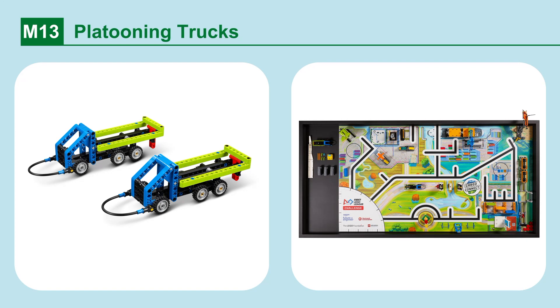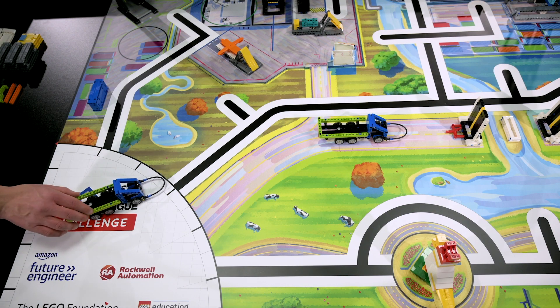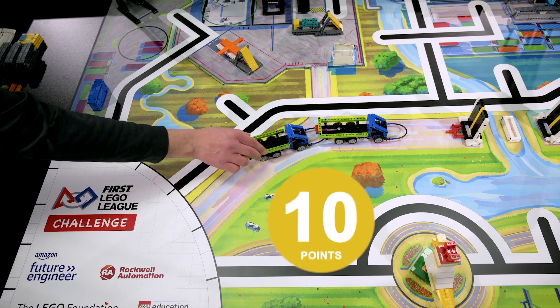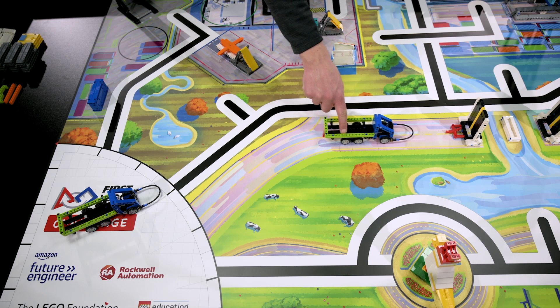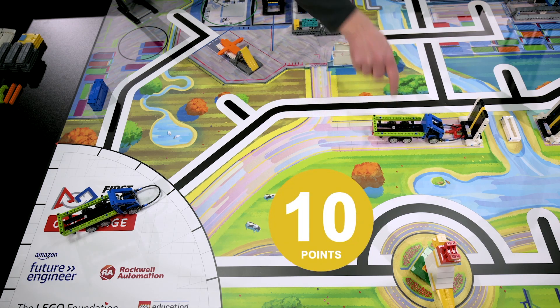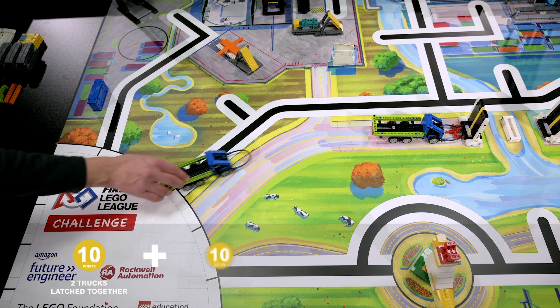Mission 13: Platooning Trucks. Latch the platooning trucks together outside home, and also latch them to the bridge. Points are scored if both platooning trucks are latched together completely outside home, and if a platooning truck is latched to the bridge. A bonus is scored when both tasks are completed.